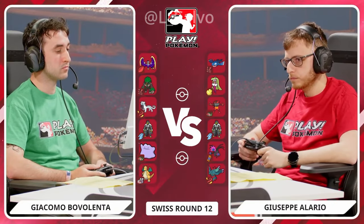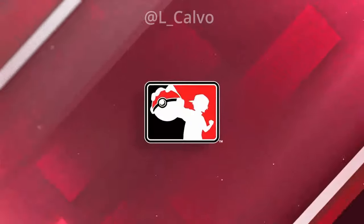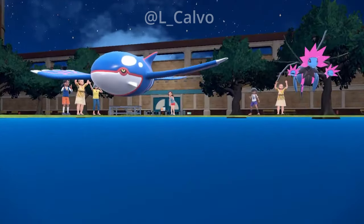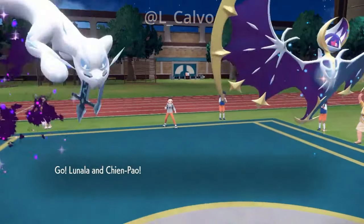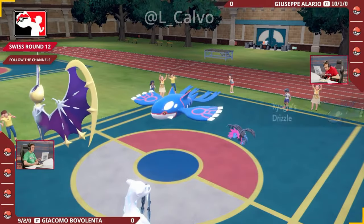Restricted in a one-restricted format — that's what Ditto's for, right? You are very much vying to catch that Restricted with the Impostor ability. We'll have to see if that is going to be the case. It's going to be the Iron Jugulus and the Kyogre lead coming out, immediately threatening that Tailwind in the face of this Chempow and Lunala coming from Giacomo.